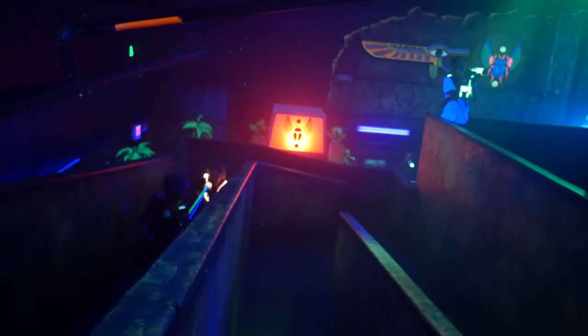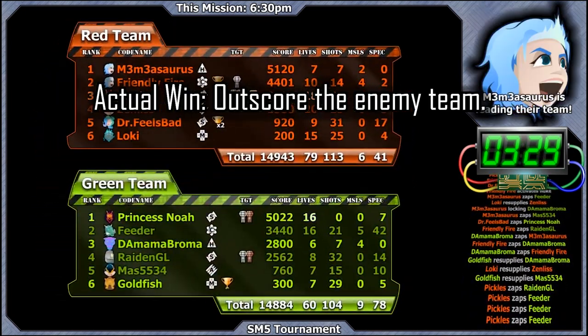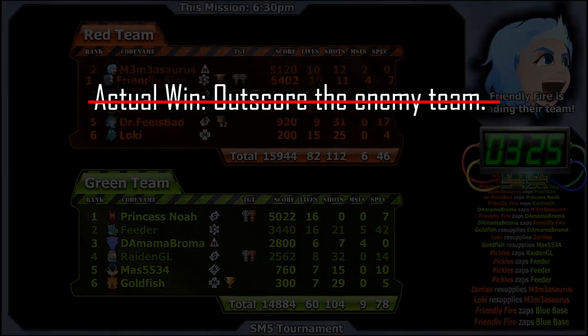How to win? In Space Marines, there are two primary goals that the whole team is trying to accomplish. The actual way to win is to outscore the enemy team — if your team's score is higher than the enemy's, you win.